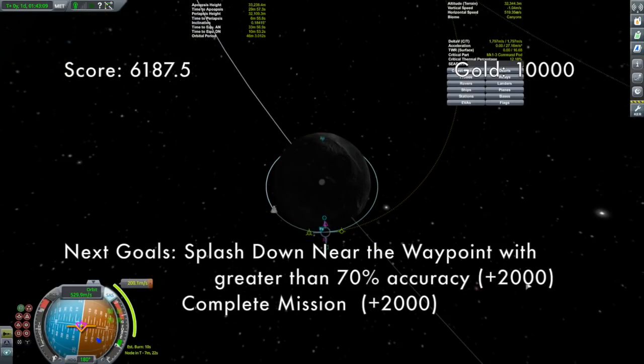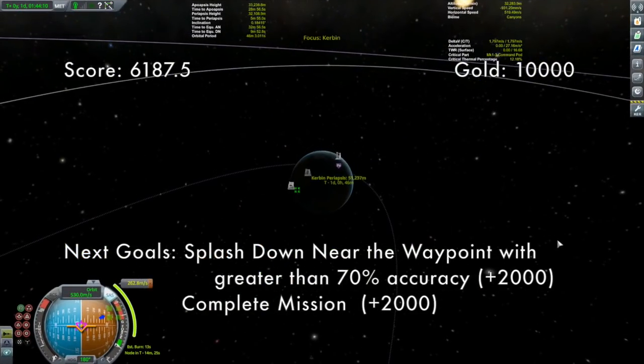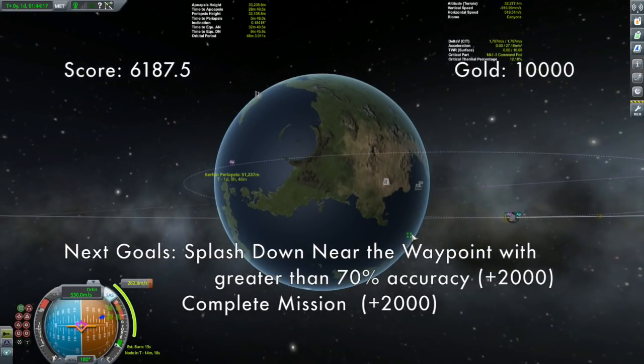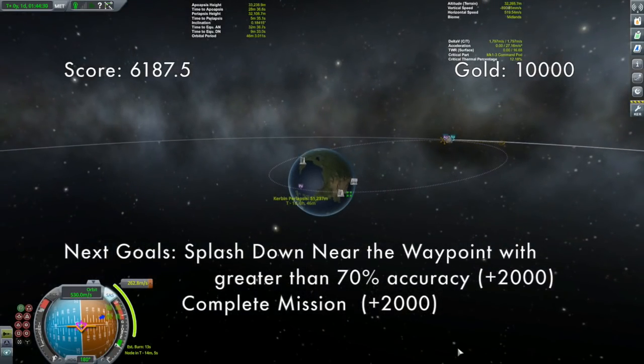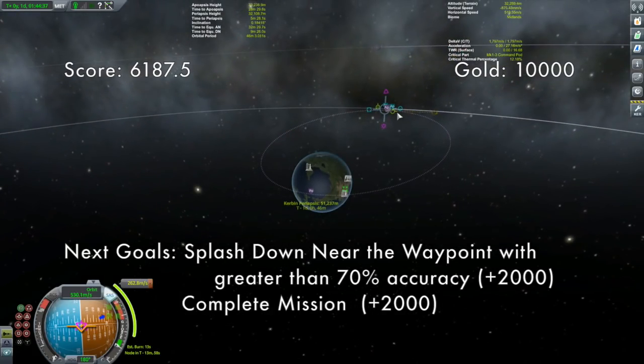Well, except for one small detail: our landing site is well south of the equator. Coming out from the moon, which has an inclination of zero around Kerbin, we're going to require another superfluous inclination change. What I'm going to do is first get on my way to Kerbin but also use Kerbin's atmosphere to help slow us down quite a lot, to achieve a parking orbit around Kerbin before making our final descent.